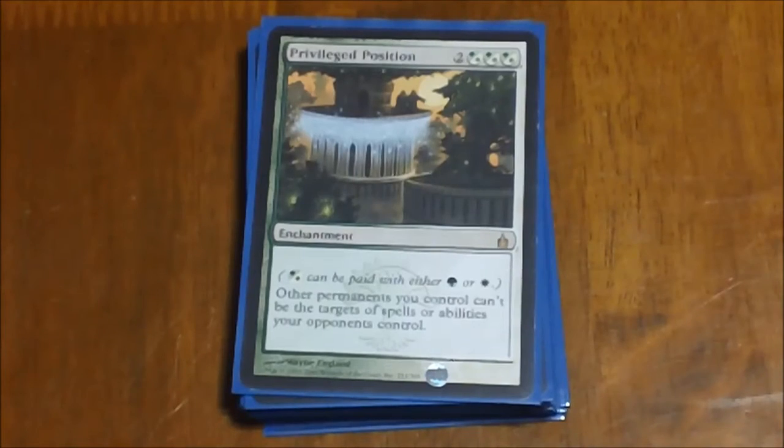Next we have Privileged Position — part of our protection package. Other permanents you control can't be the targets of spells or abilities your opponents control, which basically gives all of your permanents Hexproof, except for it itself, which does make it a target. But there are other ways in here to protect it. This combined with Asceticism is a really nice combo.